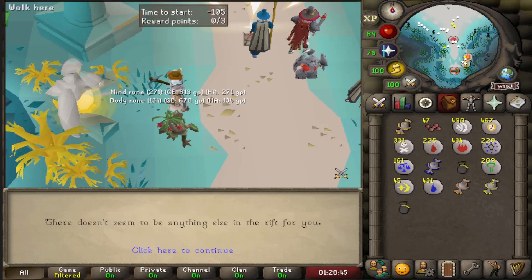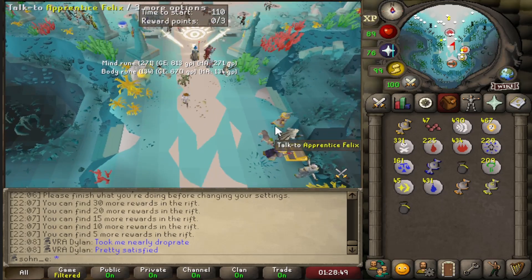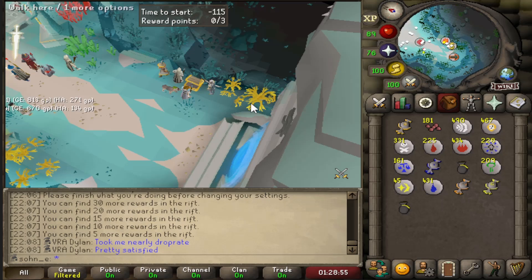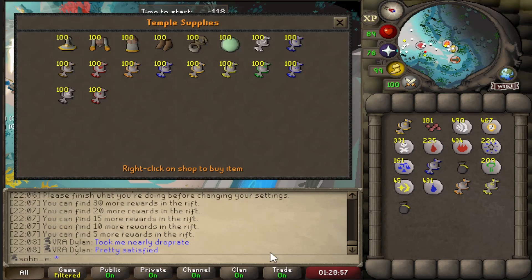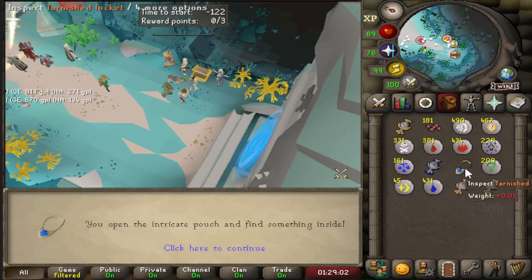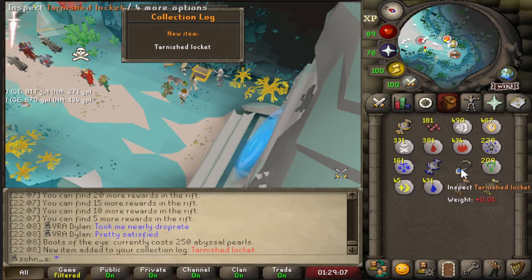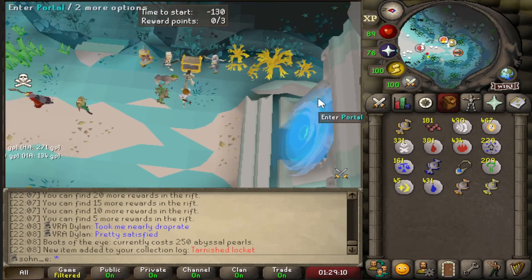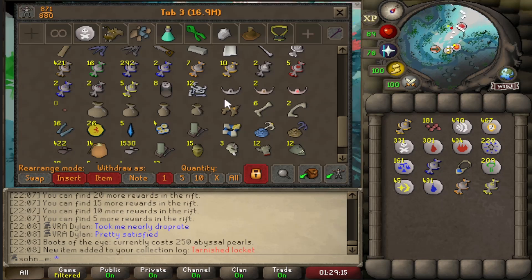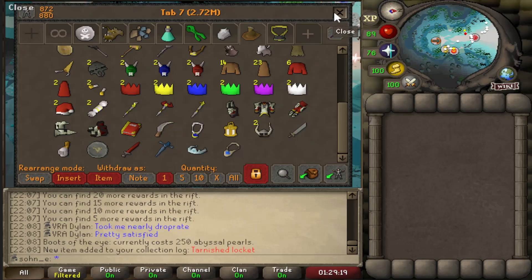That was the last pull and unfortunately we didn't get any more pearls. We only have 181 pearls total and the cheapest item from Apprentice Felix is 250, so we're still short. From the intricate pouches we got a Colossal Locket — we could get someone to enchant it for a teleport here, but we already have the Guardians of the Rift minigame teleport, so it's mostly a collection item.